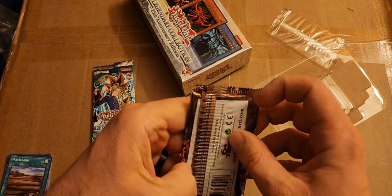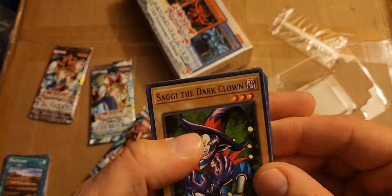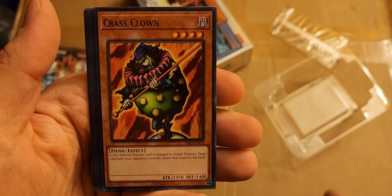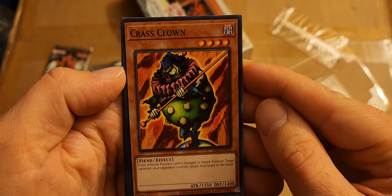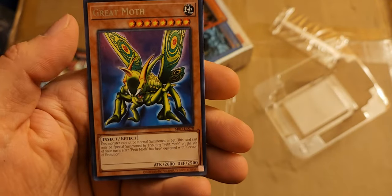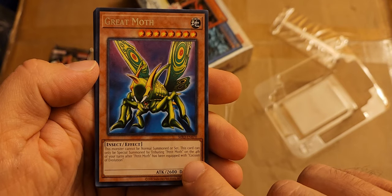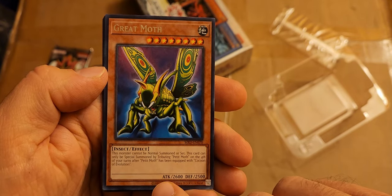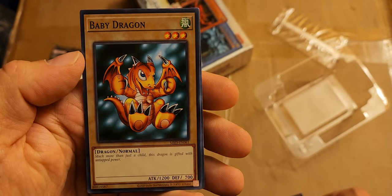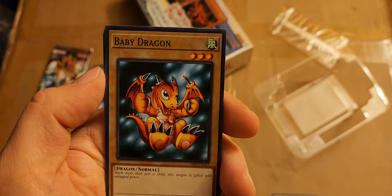Some of these I remember from Yu-Gi-Oh Forbidden Memories on PS1 or PS2. Saggi the Dark Clown — classic Kaiba card. Mushroom Man Number Two. Crass Clown — I remember that from the episode where Joey dueled the zombie kid. Launcher Spider — classic. Bandit Keith — classic. Great Moth — classic Weevil Underwood card. Insect effect: cannot be normal summoned or set, can only be special summoned by tributing Petite Moth on the fourth of your turns after Petite Moth has been equipped by Cocoon of Evolution — when would that ever happen? And I pulled it — I actually pulled the Baby Dragon!